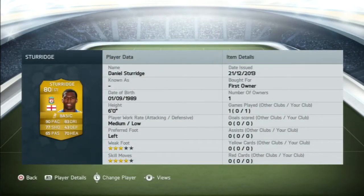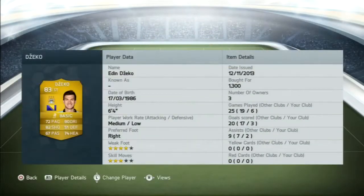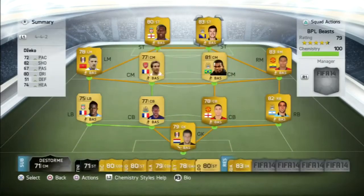So you can pull off some awesome skill moves with Tarrabt. Now I've got Sturridge and he's got lots of pace — good for Liverpool and English squads too. Then there's Checo from Man City, he's pretty cheap at 1.3k. And that's my team.